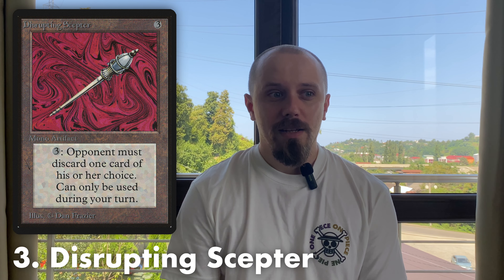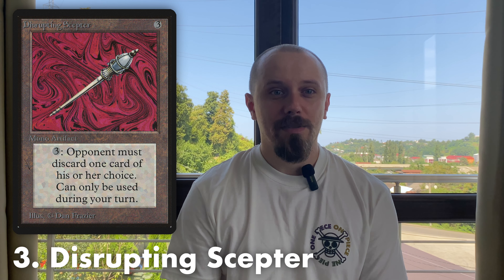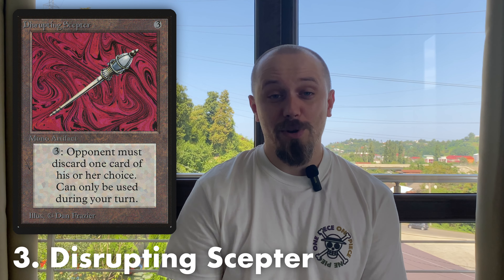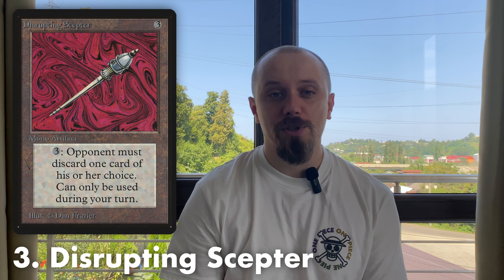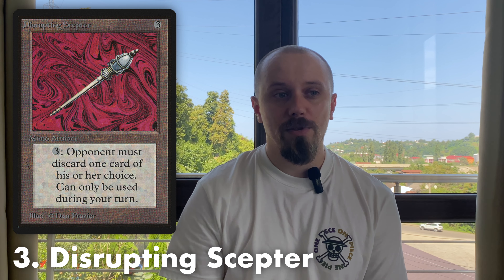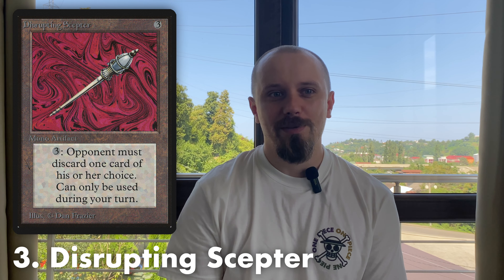In third place is Disrupting Scepter. For three mana, you tap it and force your opponent to discard a card. It's a very effective way to win games — by making your opponent discard their cards, they have no options and can't play anything. Also, the Scepter is a good answer against players who draw many cards using Power or other draw spells like Braingeyser.